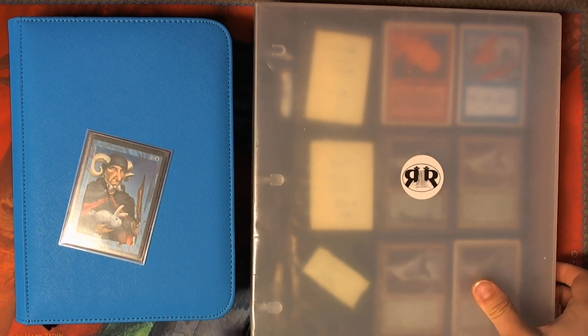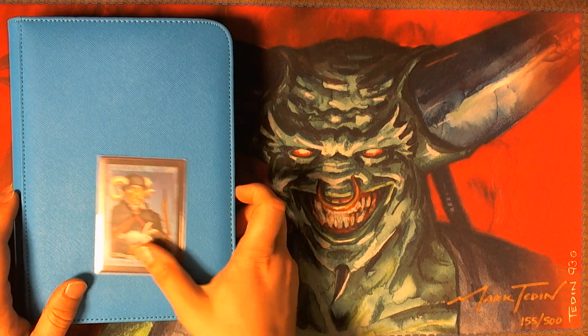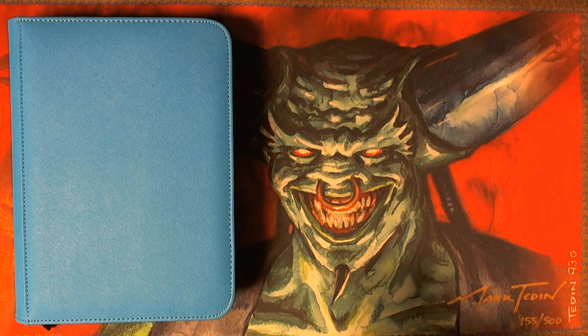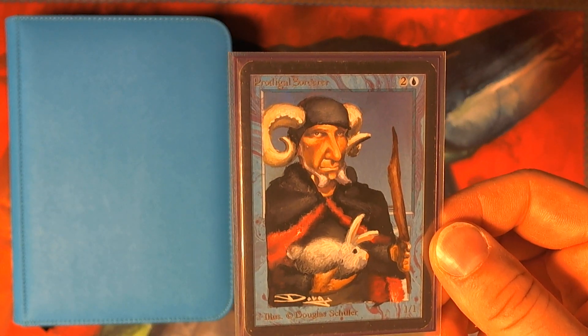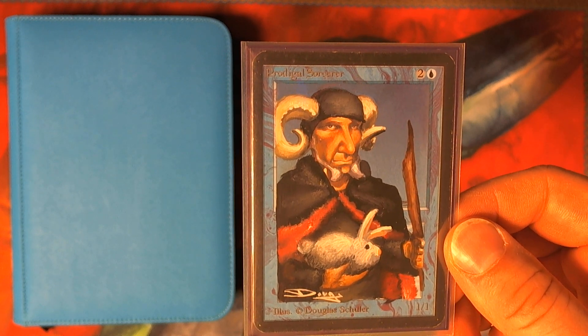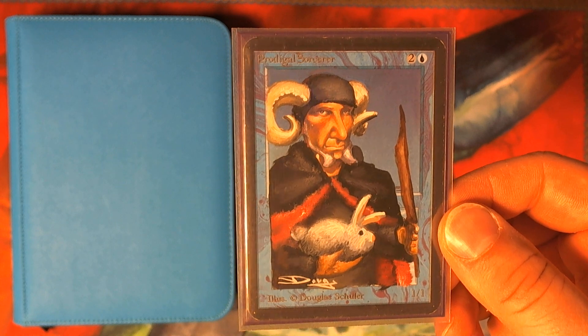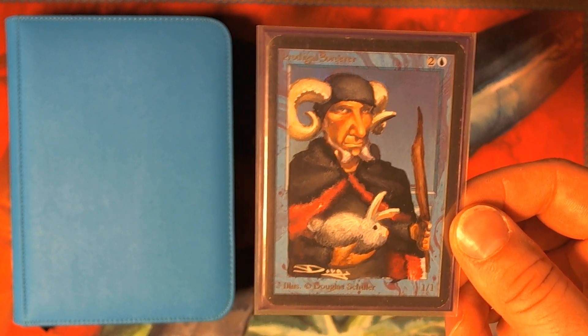So I'll start with a near global set of Prodigal Sorcerer. I'm only missing one card, which I've been missing for years, and I'll talk about that in a minute. First, the pride and joy is an altered alpha Prodigal Sorcerer after our favorite Sorcerer Tim from Monty Python and the Holy Grail. It's a great Doug Schuller altar that I commissioned myself a couple years back, from my cube.